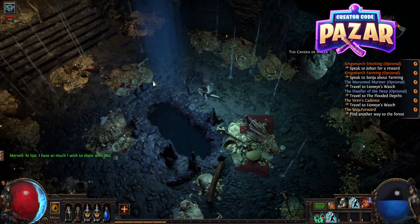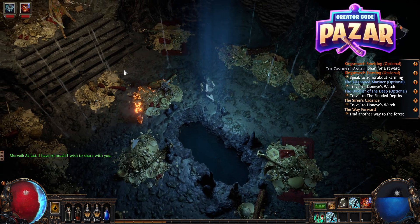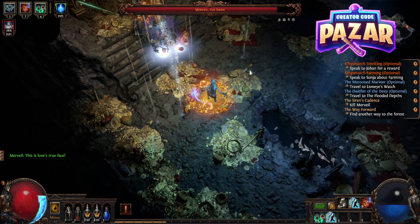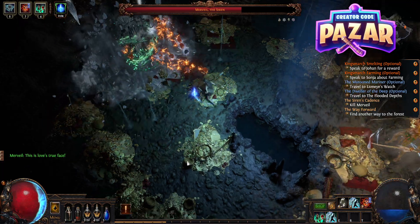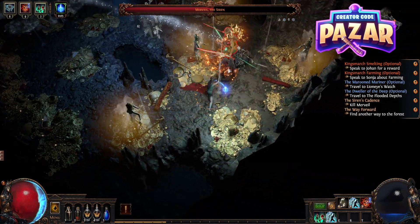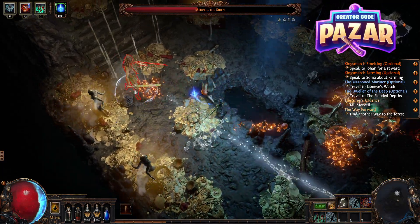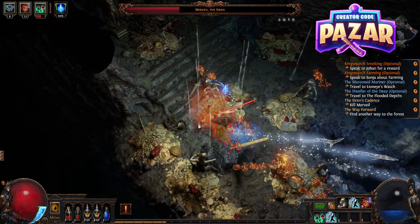And here's Mervil's lair. We are going to fight Mervil — quickly grab a skill point before that. I have a minion build that's actually doing a pretty good job at taking her out. She actually has two stages, so don't get too excited once you start getting her to low HP. This is actually kind of the easy stage.